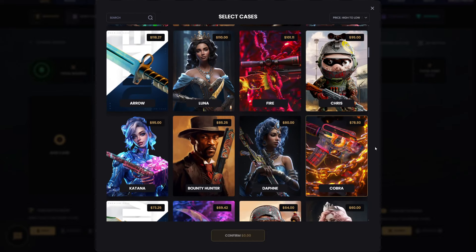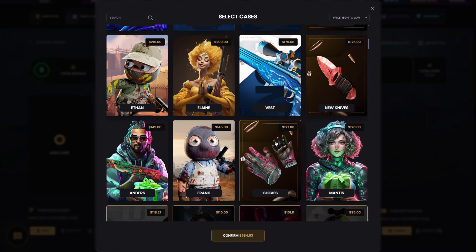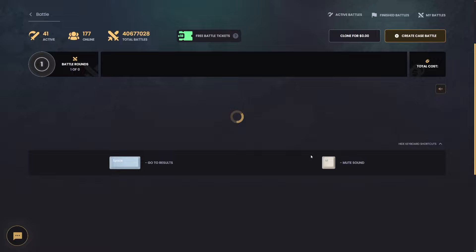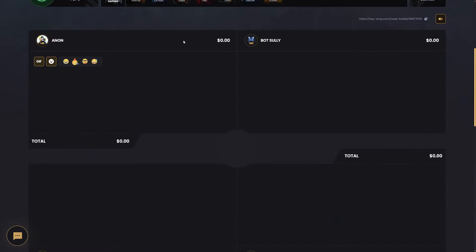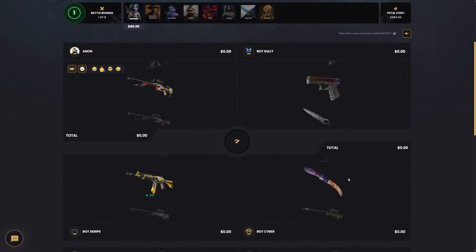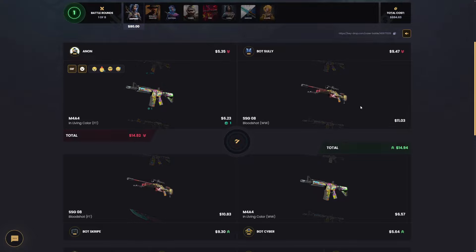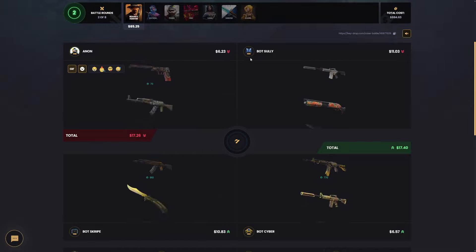Coming off some really good days recently. I think we'll go up these two rows and throw in a 200 elaine at the end. We're gonna go 2v2 today, normal mode — I'm switching it back since we've been doing underdog the last few days. Hopefully this isn't a bad idea. We're the top two, they're the bottom two. This is not underdog today, so we do want to pull.